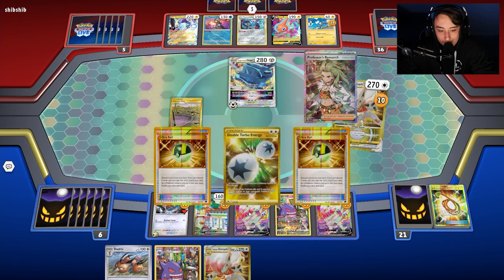We draw Manaphy, useful for next turn, and use Zooming Draw getting plus one — we get Boss's Orders. If my opponent benches a one-prizer next turn, we have game. We Ultra Ball, keep the Manaphy, grab another Dodrio, evolve, and even have Dodrio to attack with. We use Ticking Curse for 230 and are down to two prizes. We get Damage Pump to set up Dodrio.